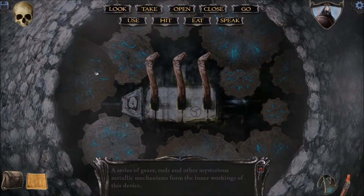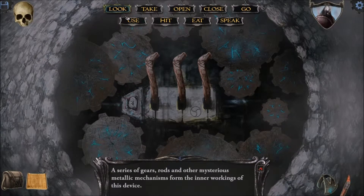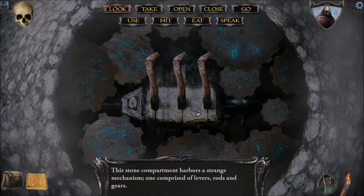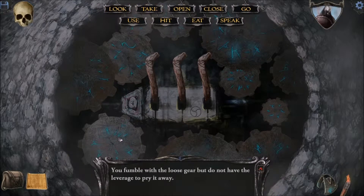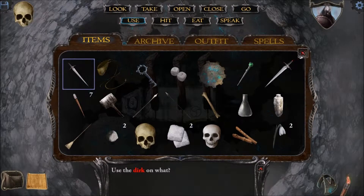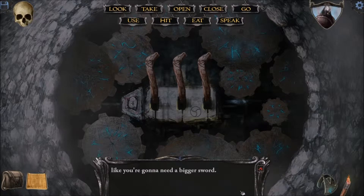Let's look at everything. Loosely connected to the rest of the mechanism. I wonder if I can take it. Leverage, eh? Let's try the knife. You jimmy the Dirk under the gear and manage to loosen it a bit. Unfortunately, the lack of leverage prevents you from accomplishing anything. Looks like you're going to need a bigger sword.